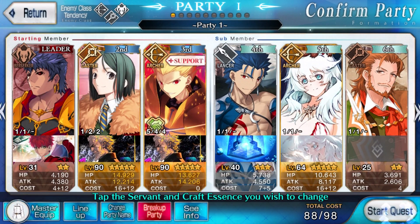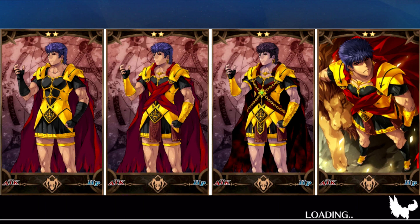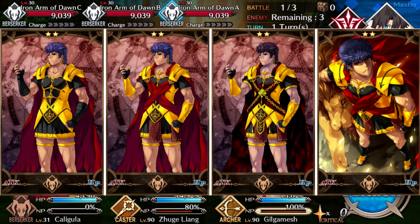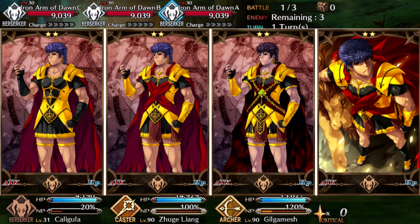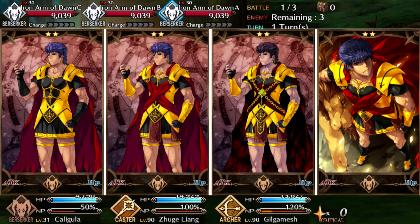What's up guys, Stark here. In today's character spotlight we are taking a look at Kali Ghula, who is going to be Fate Granddaughter's resident ghoul, and I am going to throw his artwork on the screen right now. He does have some really cool artwork, especially his 4th Ascension artwork. He does look like a ghoul from Tokyo Ghoul — if anyone has seen that anime, it's really good, really popular, go watch it — but we're here to talk about Kali Ghula.